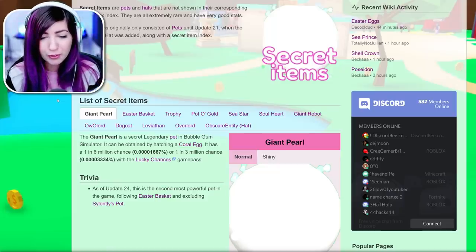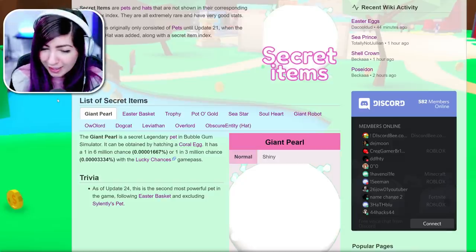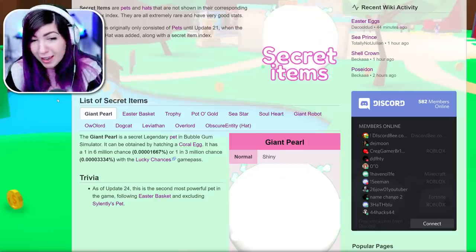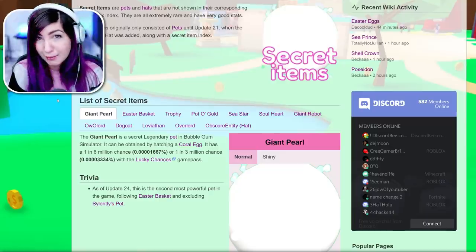As of update 24, this is the second most powerful pet in the game following the Easter basket, excluding Silently's pet. So it's actually not the most powerful pet — the Easter basket is, which you can't get anymore because that was from the limited time Easter egg. It's very sad, but very cool that the people who got it have the most powerful pet in the game so far.